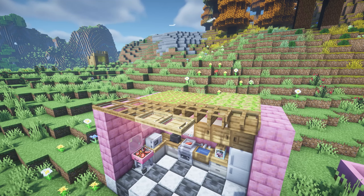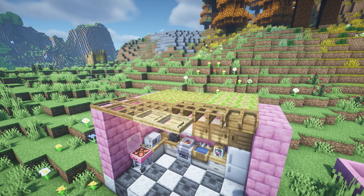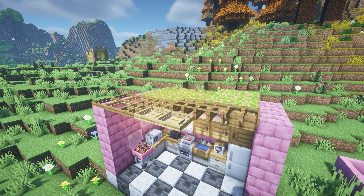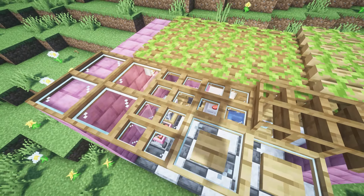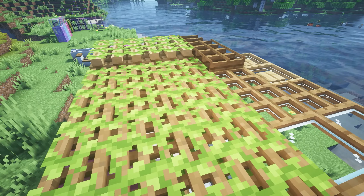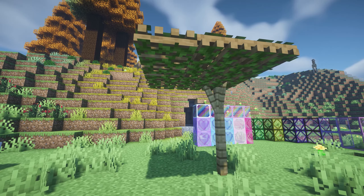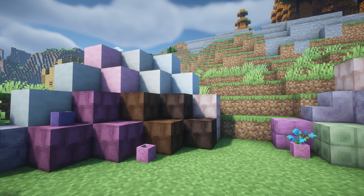This next Minecraft mod is called Decorative Covers, and this adds wooden covers designed specifically for decorating buildings with a variety of styles and finishes. Wood decking provides a natural and elegant aesthetic to construction projects, allowing you to create welcoming and visually appealing outdoor spaces. You can use these as decking, glass roofs, or platform roofs. You can get all of these by placing wood in a stone cutter.